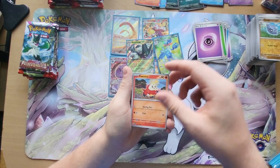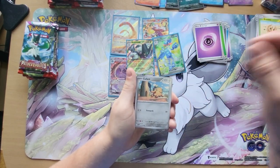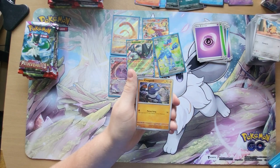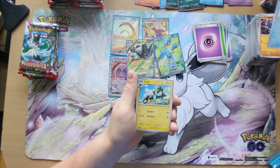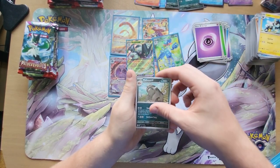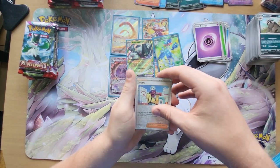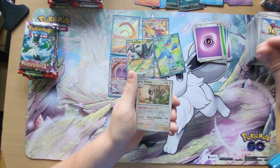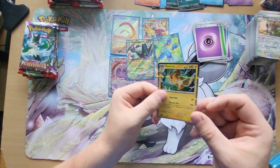We have Fuecoco, Bramblin, Cufant, Crabominable, Paldean Tauros, Luxio, Mabostiff, Reverse Holo Grusha, Reverse Holo Slaking, and then we have a Holographic Balmut.